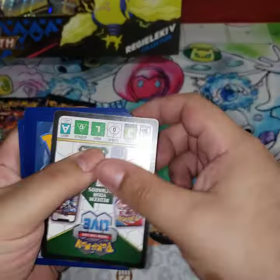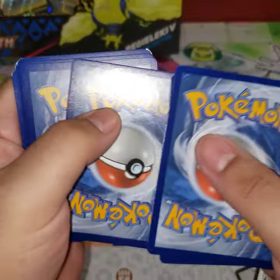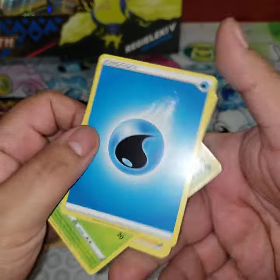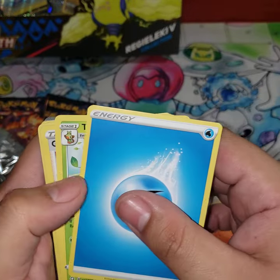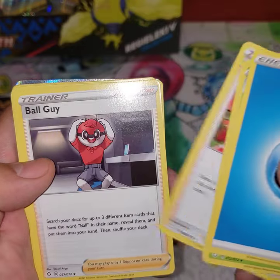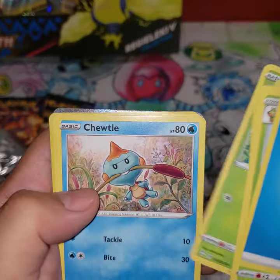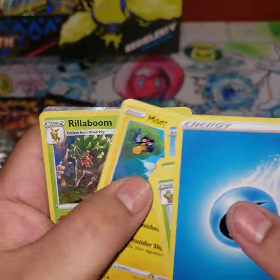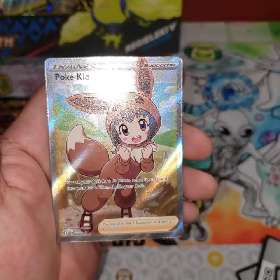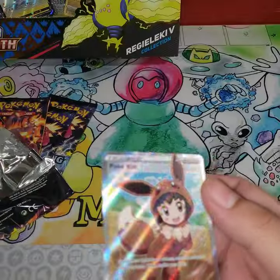Tie pack. One, two, three, four. I'm gonna say dark energy — nope, not dark energy. We got Wacky Gym Trainer, something good, Ball Guy, Nicky, Eevee Philosopher, Chewtle, Morpeko, Rillaboom holo, and Poke Kid. That is sick — sleeve her up.